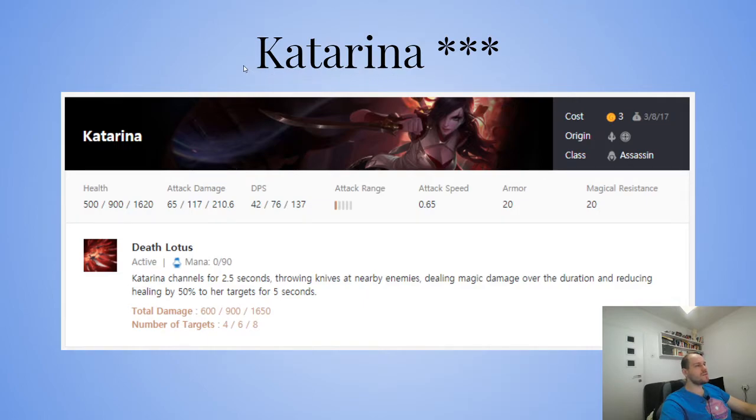Katarina is by far the strongest three-cost when she's three-starred. Her ultimate channels for 2.5 seconds, throwing knives at enemies dealing magic damage over the duration and reducing healing by 50% for five seconds. The damage goes from 600 to 900 to 1650 — pretty insane.